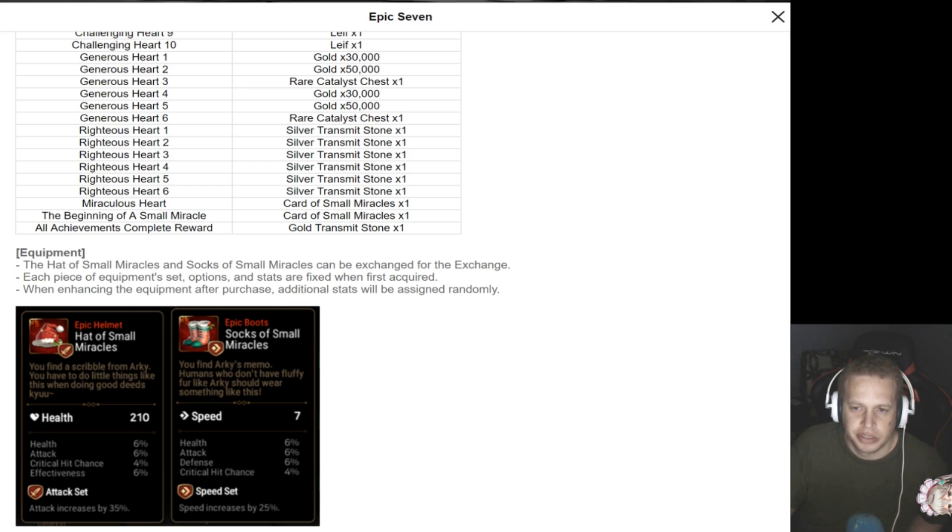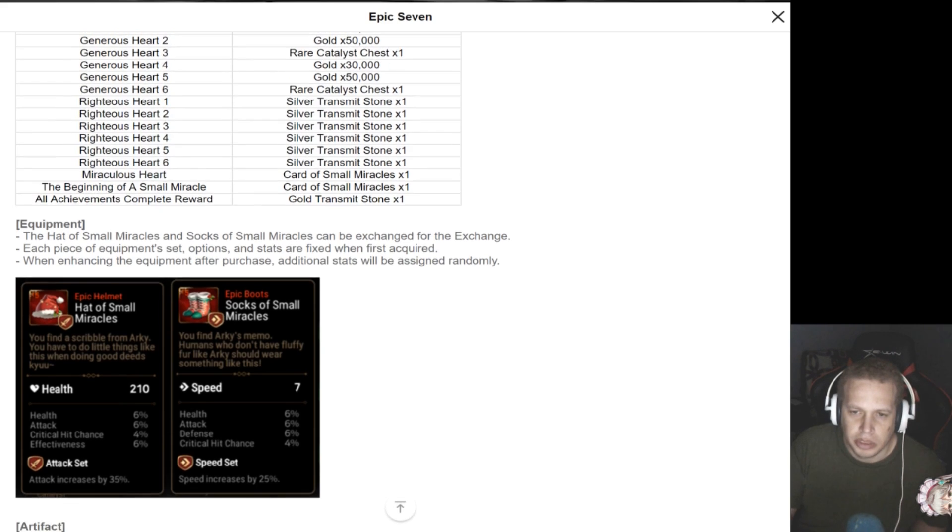Same thing — if you do a lot of the achievements, you get another gold transmute stone. Get six of them, that's a moonlight summon. Equipment — the Hat of Small Miracles and the Sock of Small Miracles, both of them epic, can be exchanged. Each piece of equipment: one is speed, the other one is attack. Those are pretty good stats, actually, overall.